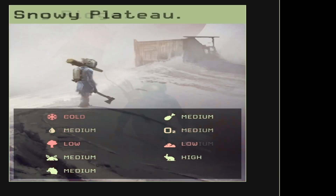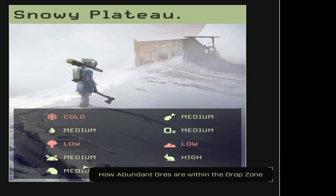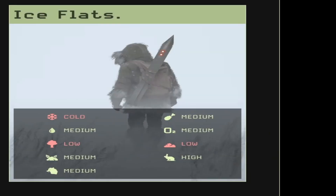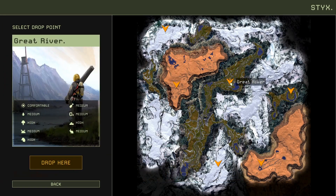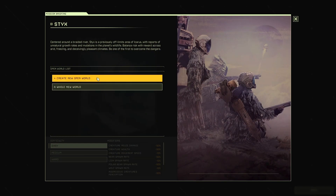For example, one is called Dry Ridge. In the snowy plateau zone it's cold, with medium water, low trees, medium ores, and medium aggressive animals. You can choose whatever drop zone you want, but remember — when you choose that drop zone, that is your one for that entire session. If you want to choose a different location, you'll have to create a new open world.